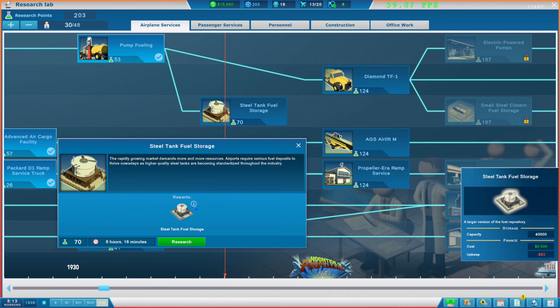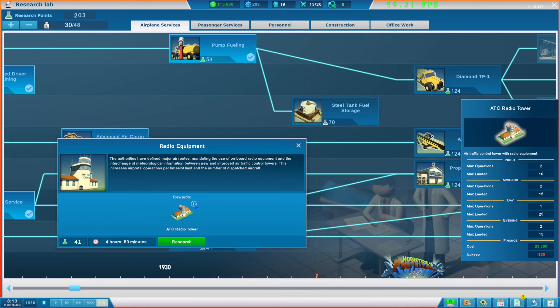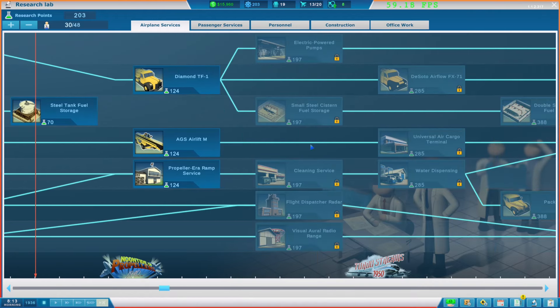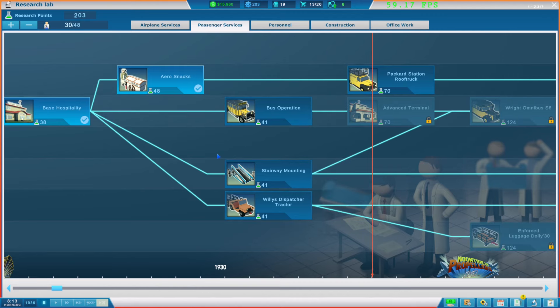A big reduction in the upkeep cost — that's okay for the time being. Radio equipment might be what we're after. Air traffic control tower with radio equipment gives us max operations — max landed, max operations. I don't know if we really need that just yet. We'll see, maybe we'll start running into trouble. For the time being I think we're okay — I'm not going to unlock any of these. Maybe propeller aerial services so we can get ahead of that a little bit. Passenger services — what can we do to improve our passenger bus operations? Stairway mounting — let's go ahead and start work on that one. We need to get our passenger services sorted out a little bit more.